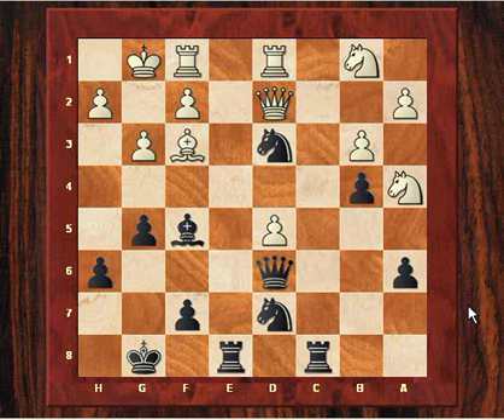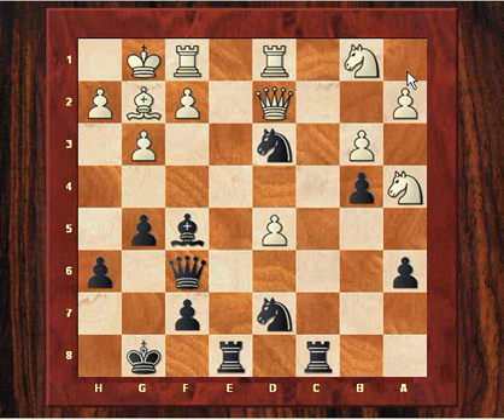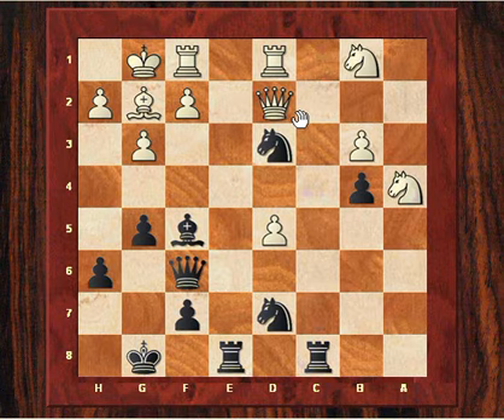He plays Nd7, and after Bg2 he plays Qf6 — the queen is fine on this diagonal and it's also stopping Nb2, so this knight is stranded on the edge. It's quite a dramatic picture building up. After a3, Kasparov reinforces this bind with the b pawn — lots of space, and notice how this knight is also stopping Rc1.